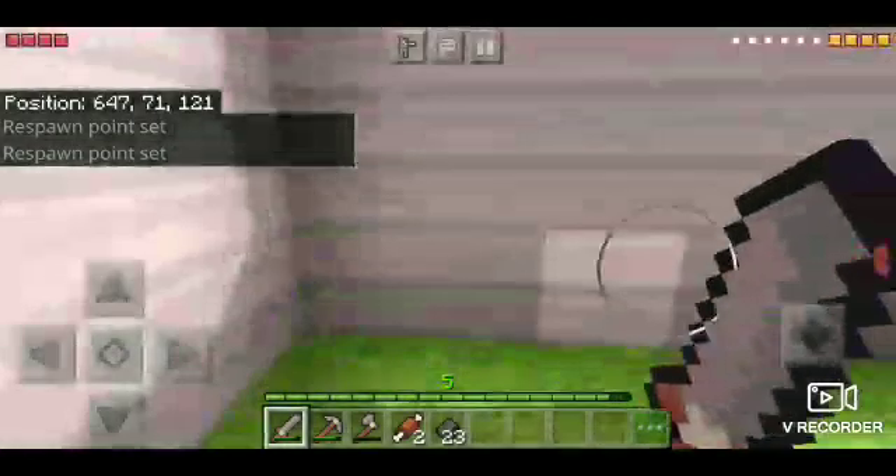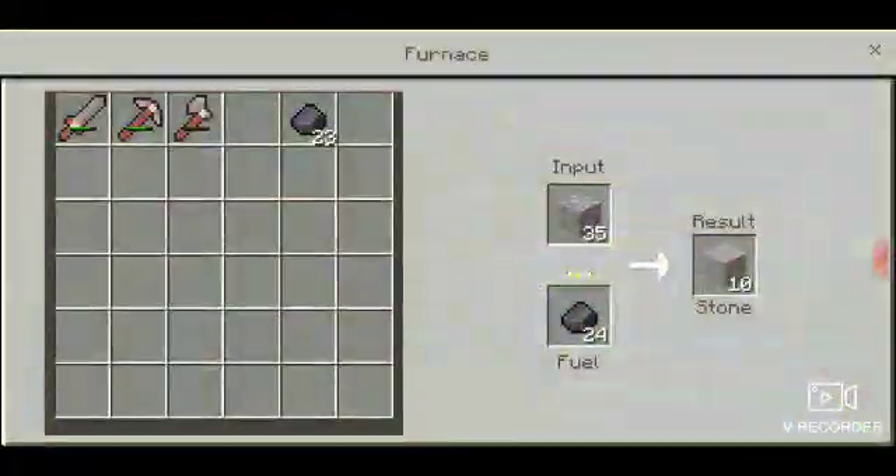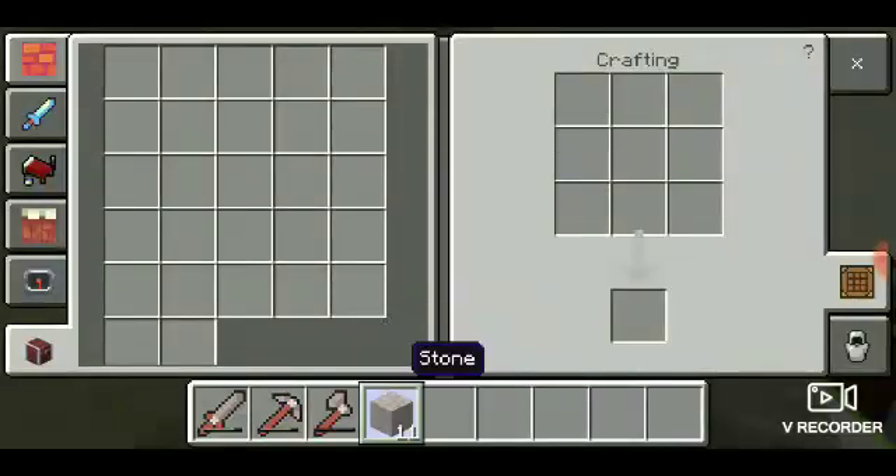But we're home and we're safe. Let's eat so we can revive ourselves. We got some coal, and I think I turned the stone I already had — so this stone is now respawn stone, which is perfect.